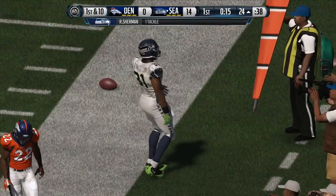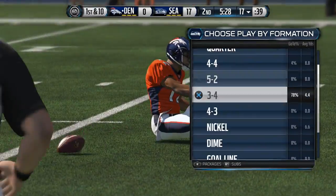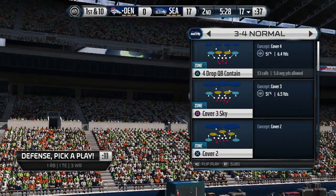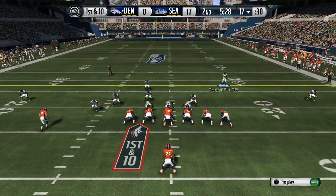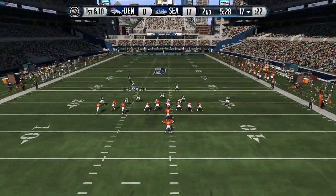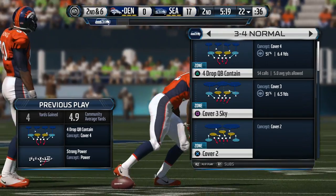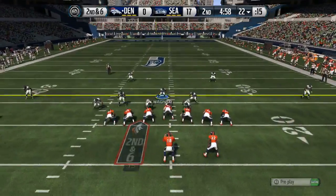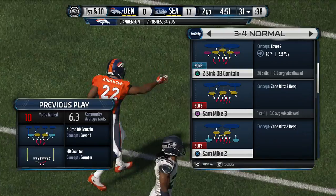Let's go back on defense — we're already 17-0 and I should have around 28 points on offense, but let's keep going. Coming out in a 3-4 normal again. I put the defensive end in purple to man him with the tight end on crossing routes — he likes to use a lot of those. Lurking with the safety on the left. Richard Sherman is wide open but four yards is fine — as long as he doesn't go all the way. He runs that counter again and Sherman is there to save us.